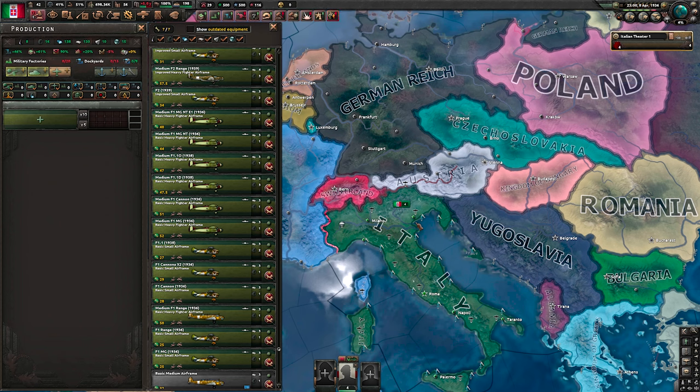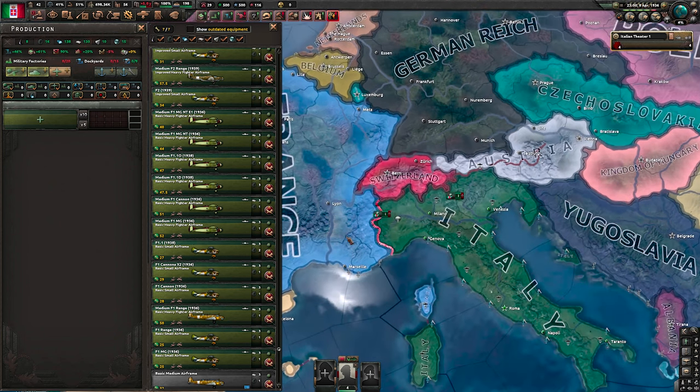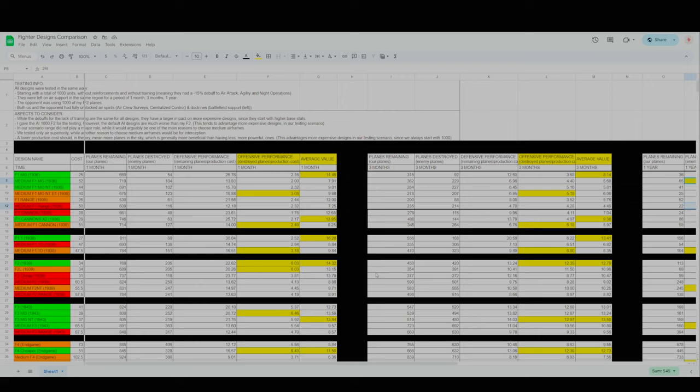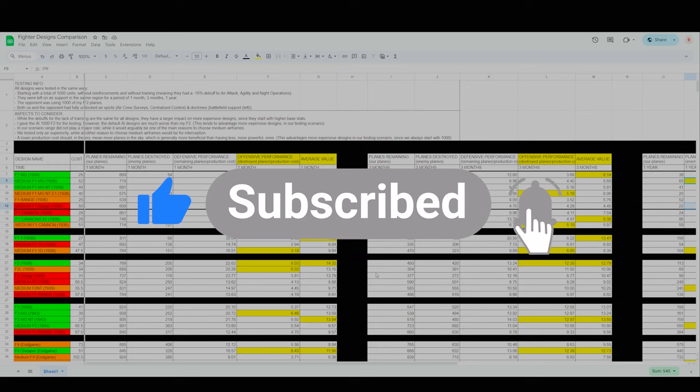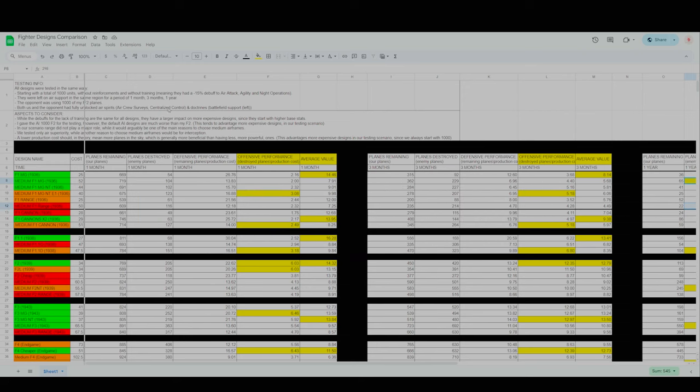Let me introduce my testing scenario and mention some important considerations before we get into the actual designs. This is the spreadsheet — please consider that I will keep updating it as I test more, and you can also access it if you purchase the tier 2 membership to the channel. Let me know in the comments what you think about these tests. This can be quite complicated at first, so let's see the testing info and the aspects to consider.